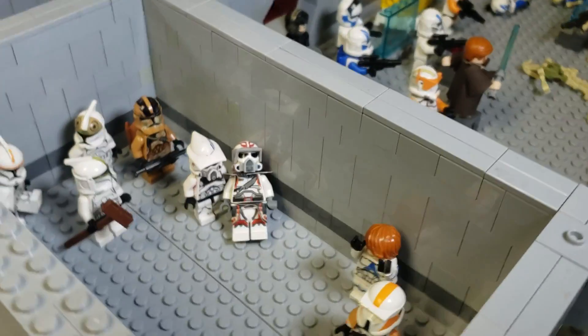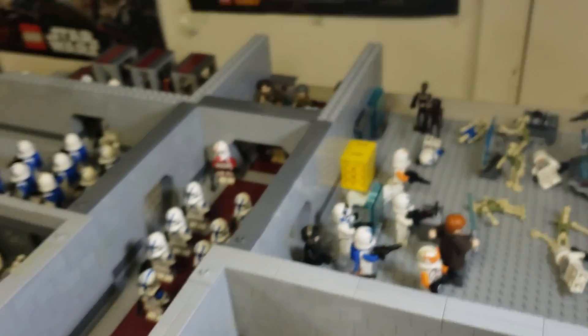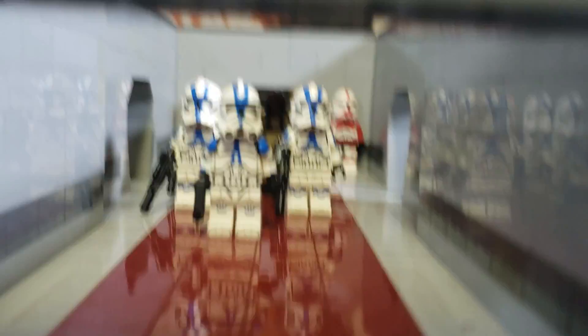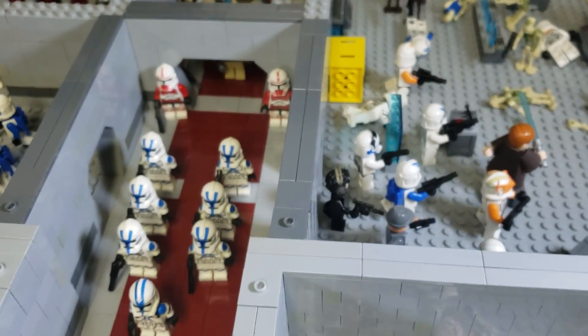Over here, this was supposed to be a huge bunker that they'd shoot out of. We got the 212th — Boyle and a 212th trooper are trying to run up to get to them — and we also got Waxer, who's already in his position. We got these boys just chilling in the hallway. All the fan characters are in here. The epic hallway is being defended by Apo because, in case the Separatists get through, he is the final defense for Captain Tarkin.